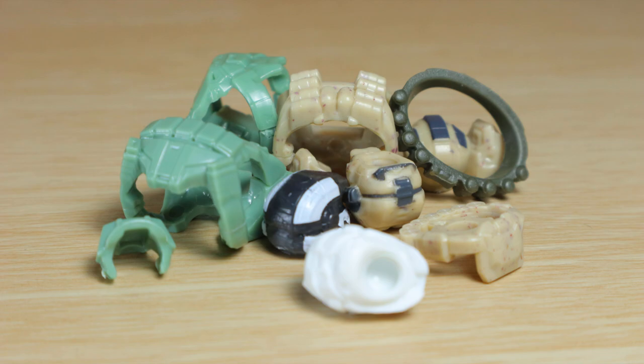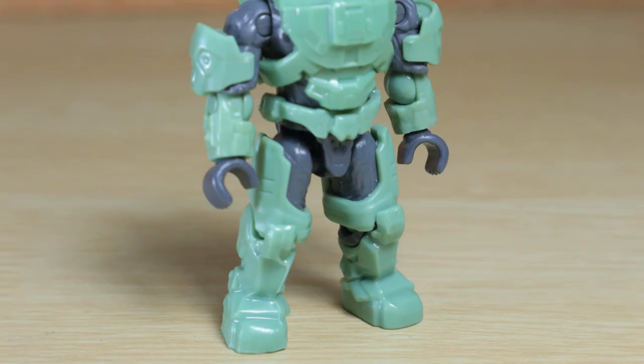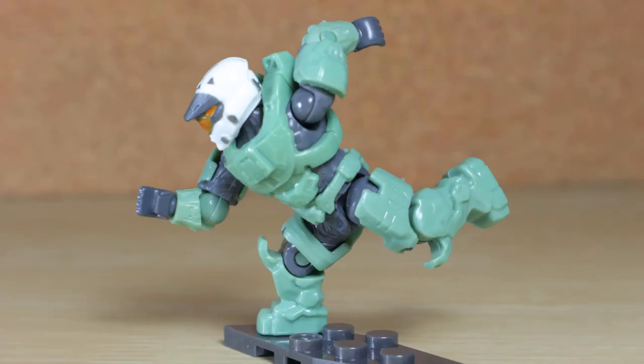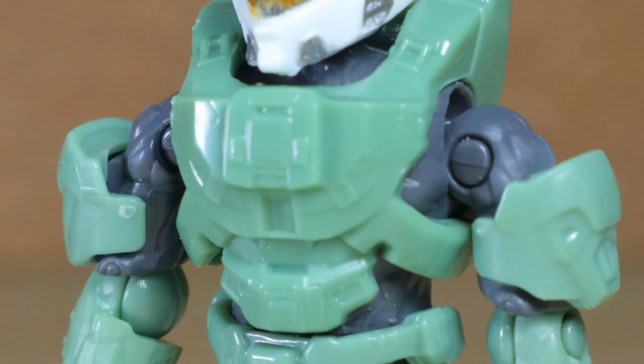Before we get to the armor, let's show the figures as they come. Seems we can't get away from the poster child, the UNSA Spartan Mark VII, which is weird. The minty green armor with the white hat looks like whipped cream on a Starbucks drink. He has the modern joints with a gray undersuit, gray details on the helmet, and a gold visor. With the Mark VII helmet, he has the basic Mark VII shoulders and jack plate chest.